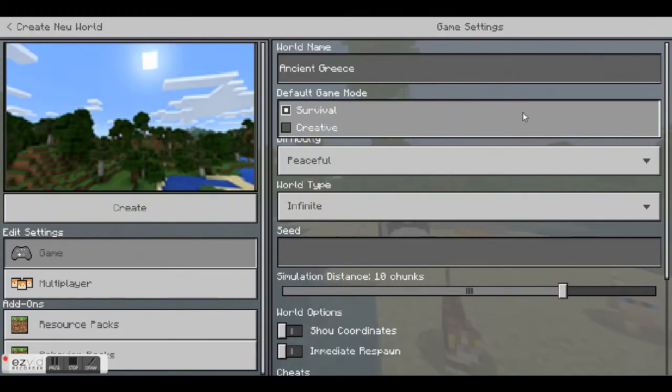Where survival mode is more of a sandpit adventure game, creative mode is like a giant Lego box where you spawn with access to all the blocks and all the resources available in the game already in your inventory. In creative mode you can fly, and you can destroy blocks instantly, which is different from survival mode where you have to repeatedly bludgeon blocks to destroy them.